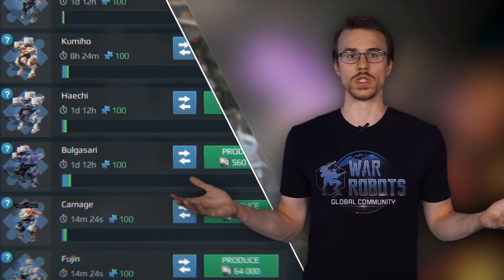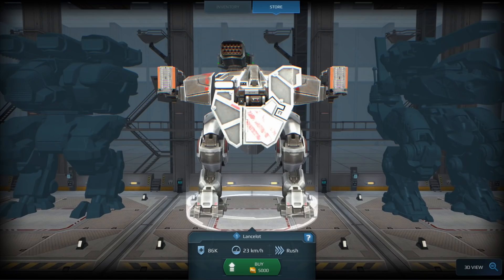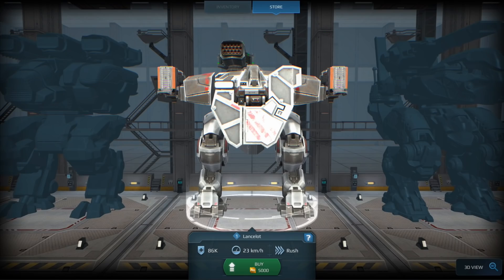You can order anything that was previously attainable for components, gold, or workshop points. And you still have the option to get classic items for gold or, in some cases, for silver. Some component-based items will also be available for gold. Check our official website for the details.